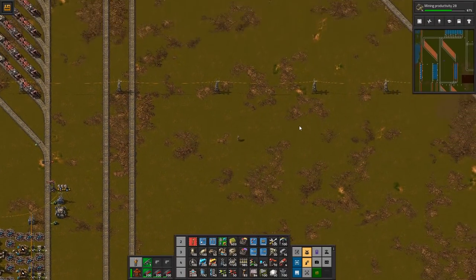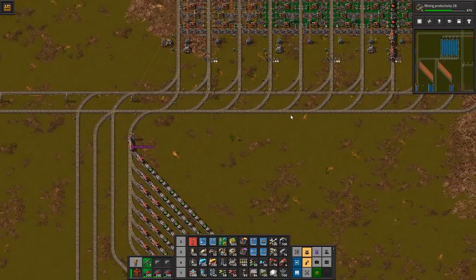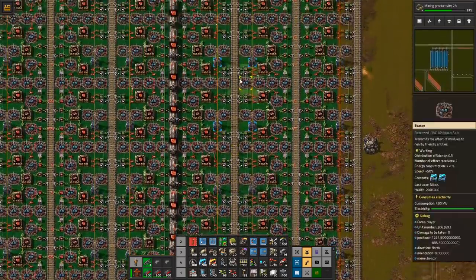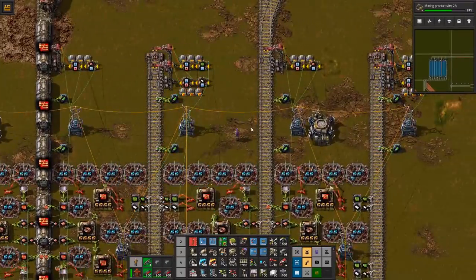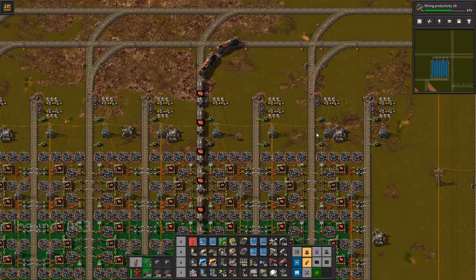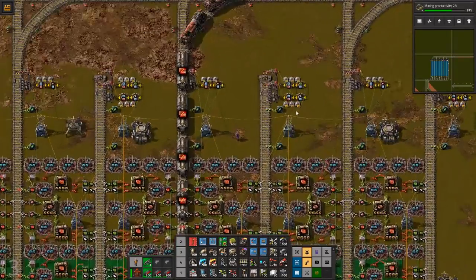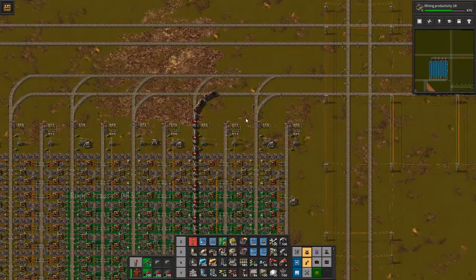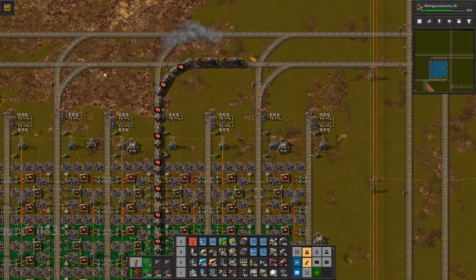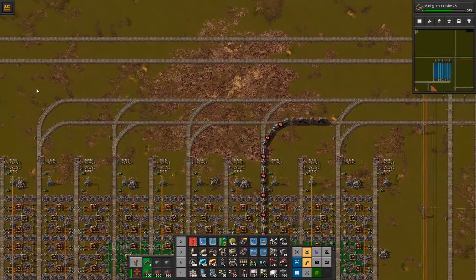Let's jump to the third, more complex build — the red circuits station. Let's have a look at all of these. Not a single light is on, which is a shame. Let's walk through it. Each one of these is monitoring: if there are less than 100,000 green circuits or 50,000 plastic — because green circuits stack twice as high — then it will open the station.